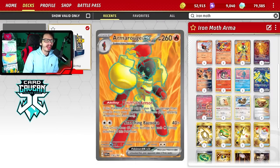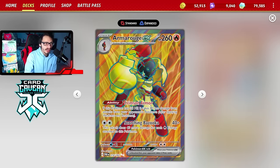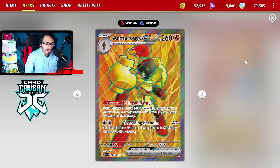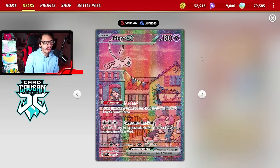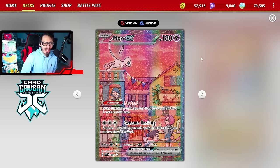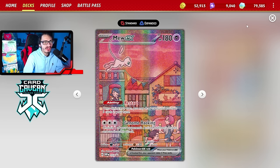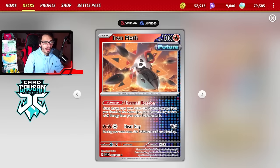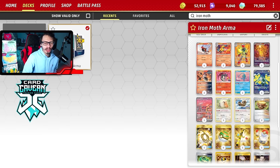I'm also playing Armor Rouge EX. You might as well - you're playing the Charcadets. It's also a nice beat stick attacker with Scorching Bazooka. We have Mew in the deck too - not only is it a good draw card, but it's also really good to use Genome Hacking, copying any of your opponent's active Pokemon's attacks. You can Armor Rouge to Mew pretty easily. So it's kind of like an Armor Rouge toolbox deck but with some future cards in it - I guess you could say the future is Armor Rouge.